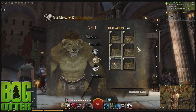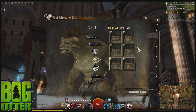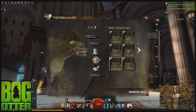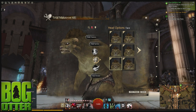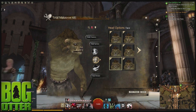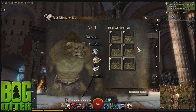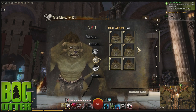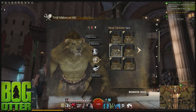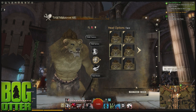You've got some really interesting options with the Char. The third face — does he have a gem-encrusted face? That's interesting. He kind of looks pretty vicious. I could see the gems being good for Char Mesmers or Elementalists — more of the magic-using classes. I think the Char are going to be tough to beat; there's at least one face on each gender that I'm totally in love with.